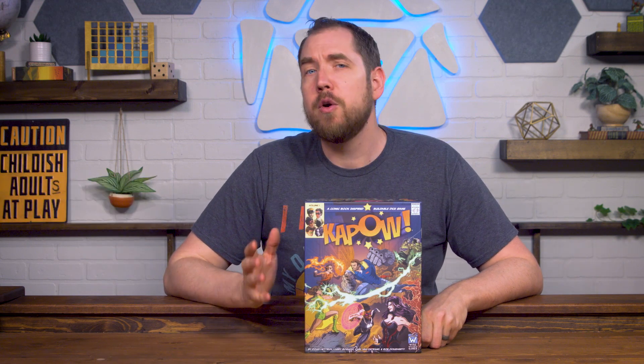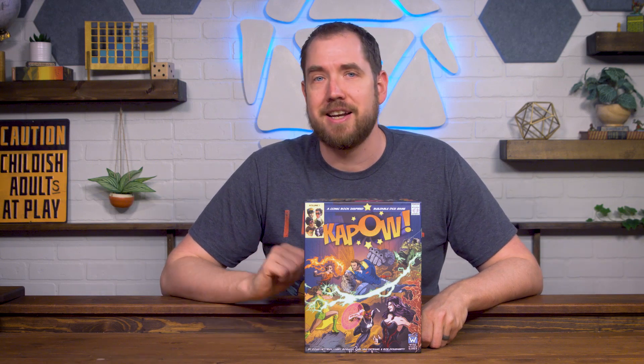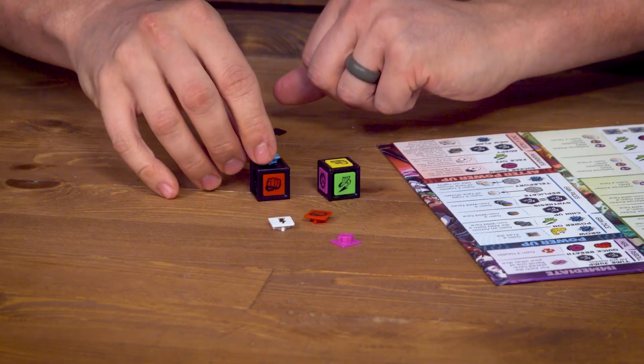Welcome back to Play the Game HQ. I'm Daniel and in this video we're going to teach you how to play Kapow, the comic book inspired dice building game published by Wiseward Games who helped sponsor this video. Kapow is a classic battle of good versus evil where heroes and villains will be rolling and assigning dice to activate their abilities, but players can build, customize, and modify their dice to match their battle strategy.